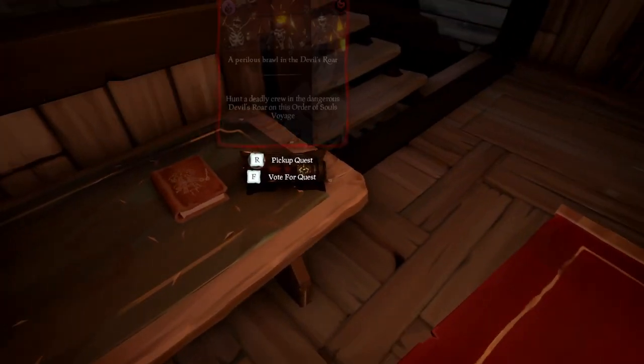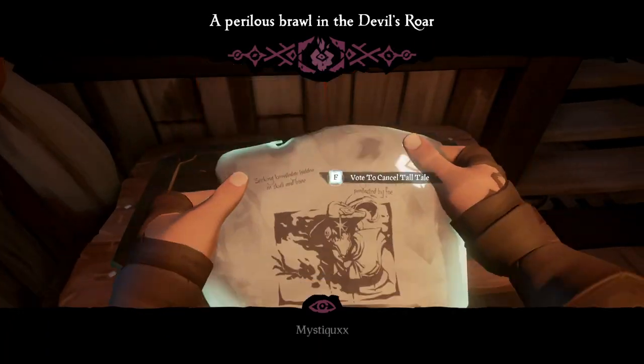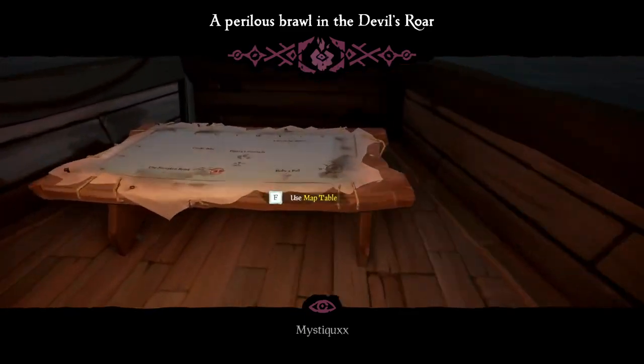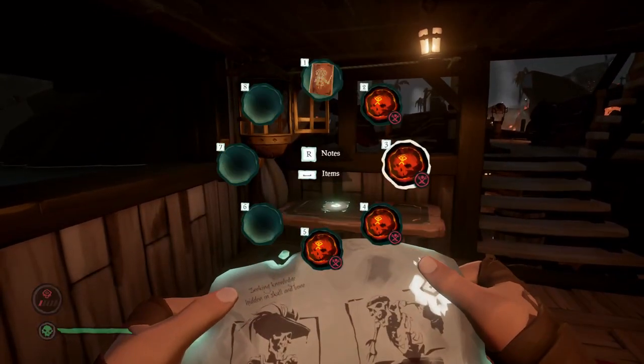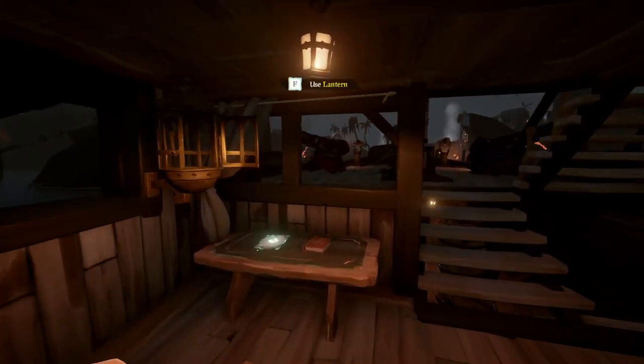What you're looking for is islands close to the outpost or where you are in the Devil's Roar. These need to have at least three skeletons on. If you find voyages which are far away from the outpost with four or three skeletons, I personally will only do these if I have another island close to that one with three or four skeleton captains on also.